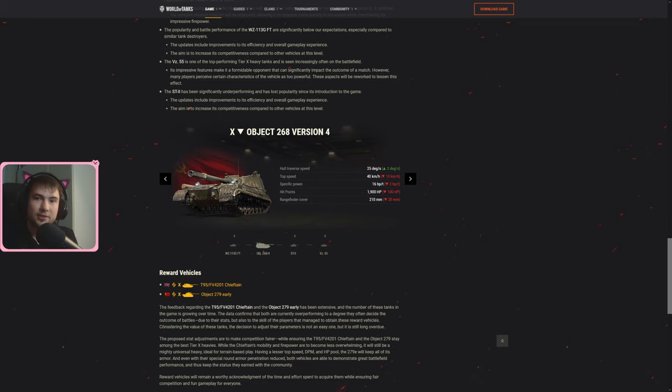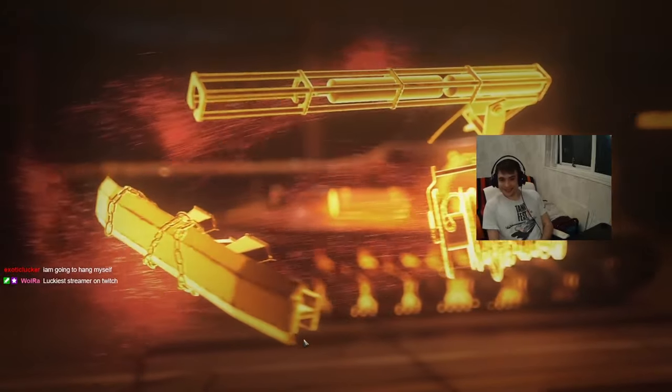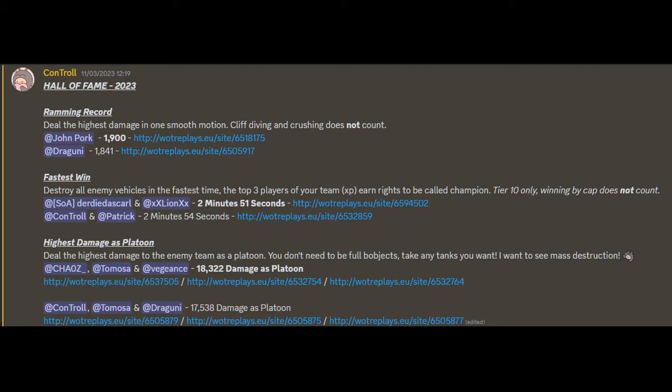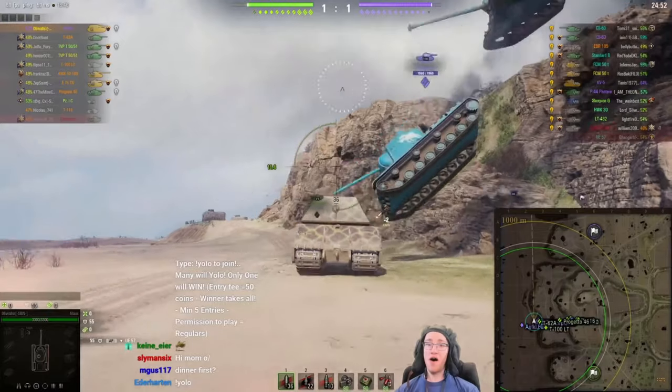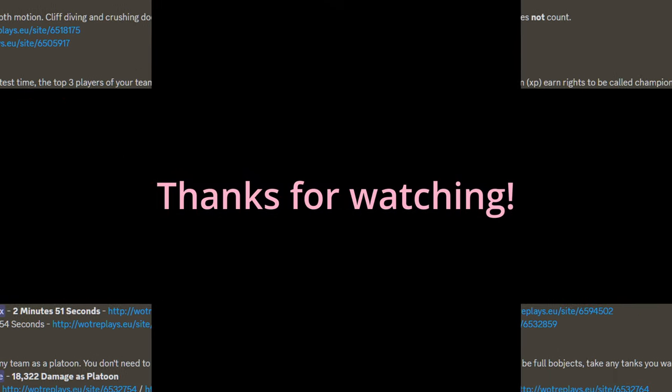This nerf is coming in time for the next Onslaught and I'm really looking forward to testing the changes on the common test — fingers crossed we can reach Legend playing only the V4 again. The giveaway gives everyone a chance to win Christmas loot boxes: join the Discord via the link in the description and check out the Hall of Fame challenges. The first challenge is the ramming record in one smooth motion with ground contact — no cliff diving. The second is the fastest win at tier 10 where your team destroys all enemies and only the top three by XP can claim the championship — capping doesn't count. The final challenge is highest damage as a platoon. Send your replay breaking a current record from the current patch.